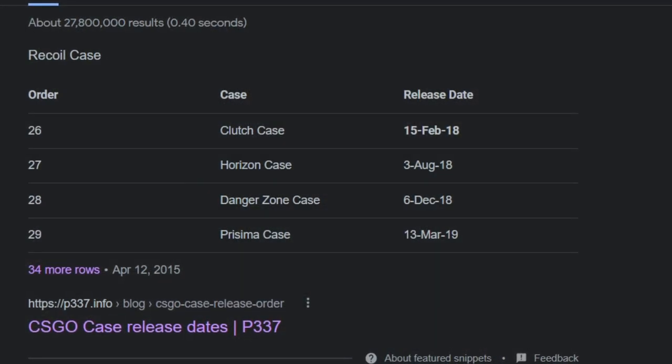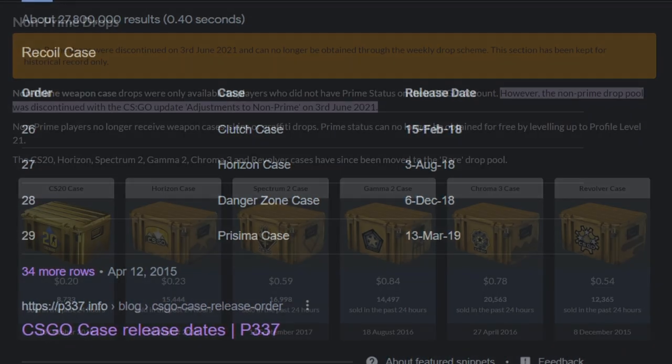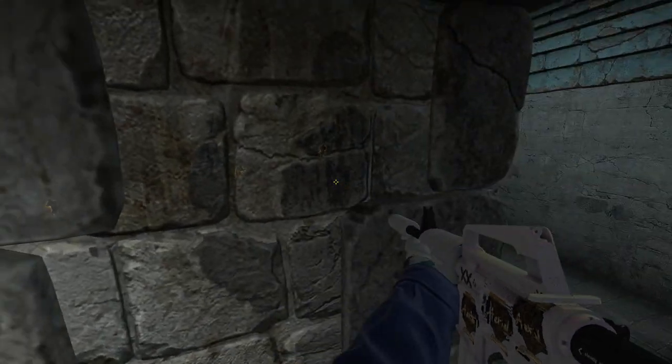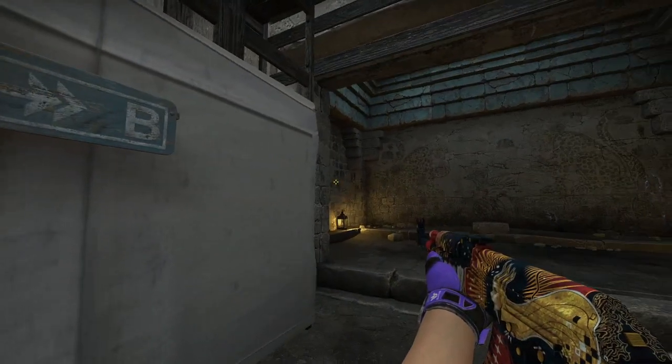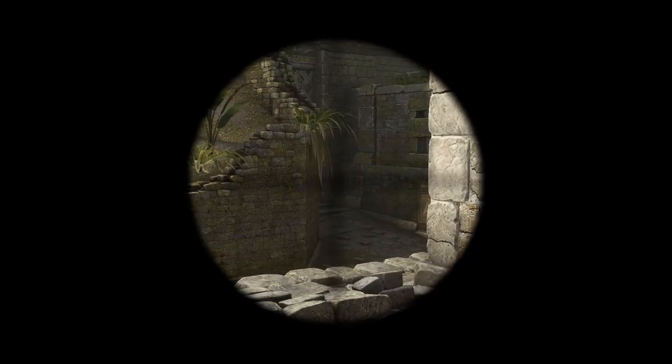For comparison, the Horizon case got released right after the clutch case but was eventually added into the non-prime drop pool alongside a ton of other cases like the Gamma, Revolver, and CS20. That non-prime drop pool got discontinued in June of 2021, moving all of those cases to the rare drop pool, meaning they barely get dropped anymore — definitely not in an amount you really have to consider.